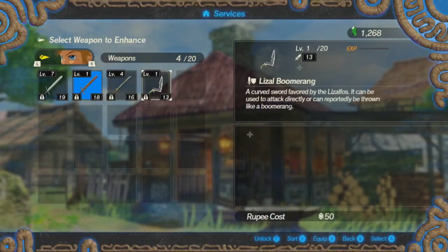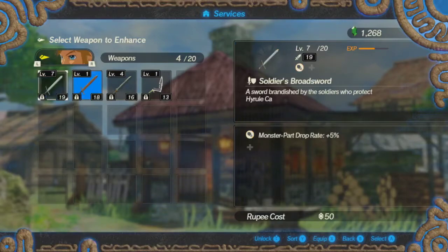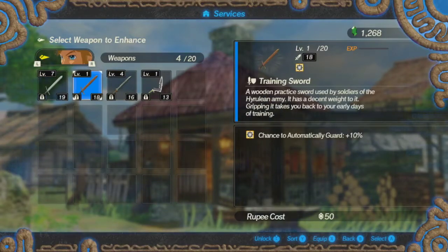It would be kind of interesting if the boomerang, when you throw it, it goes further out — and if attack range would help with that. But I kind of don't want to chance it.